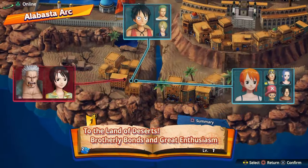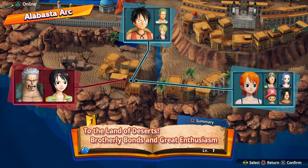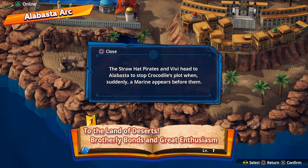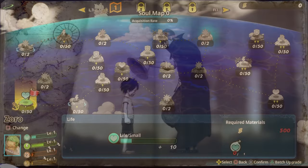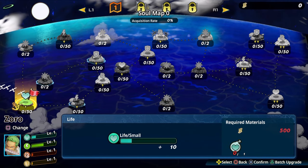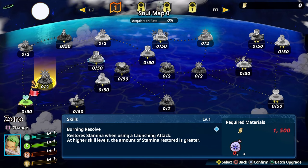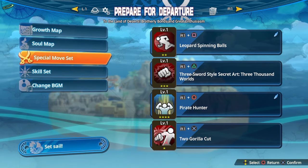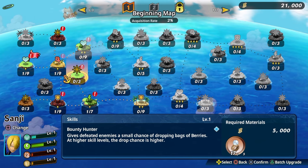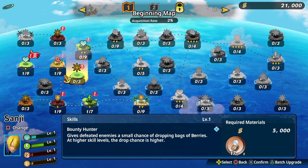The main story is split into six arcs. The first arc follows Luffy and the Straw Hats in Alabasta, where they help Vivi calm the storm caused by Crocodile. Each arc has a number of missions that progress the story. Between missions there is an upgrade screen where we can increase attack, defence, health, and endurance, as well as learn new skills. We acquire one or more skills here and get the trophy 'Fantastic Hardship.'